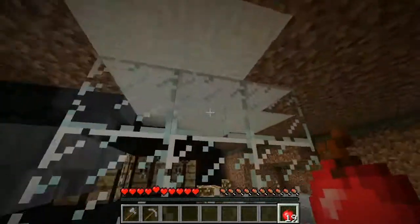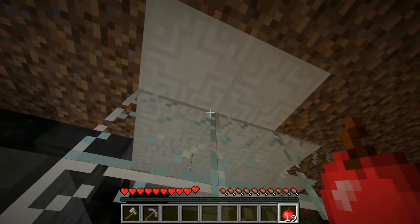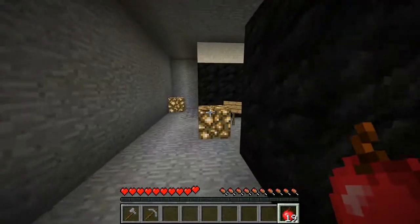When the dropper is empty, this piston goes back up and the items shoot up into the air. At the very top, there just have to be solid blocks, three by three. At the very top it pops out into some water, into another hopper, and then into that chest.